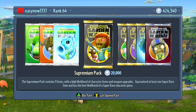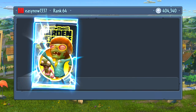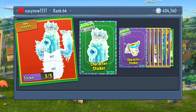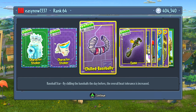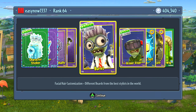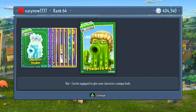So with that done, we've got 420,000. I'm going to take a 20k pack and get down to 400,000. We got another astronaut character — that's an Ice Cactus. I haven't even seen anyone use that. We got Baseball Star — by chilling the baseballs the overall heat tolerance is increased, I like that. Camo for the Ranger. Some burnt beard. A powdered wig — that's cool.